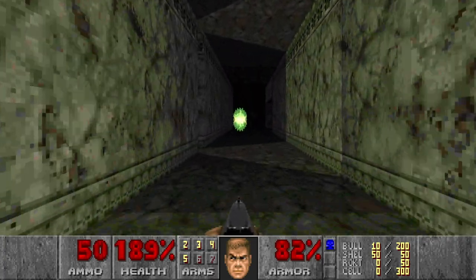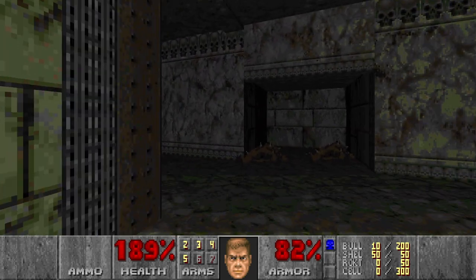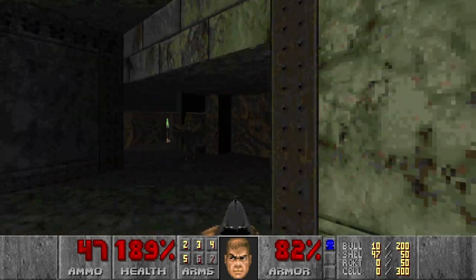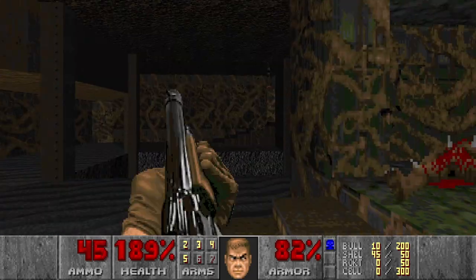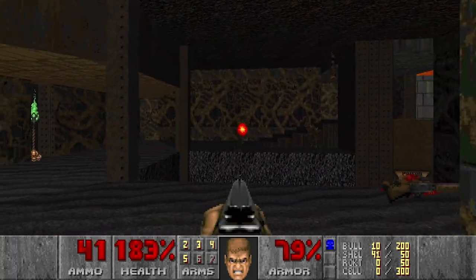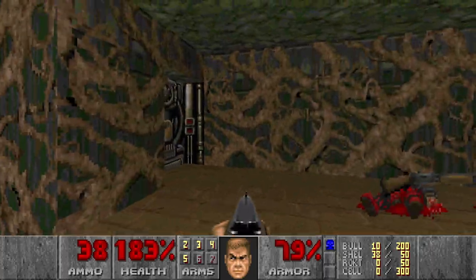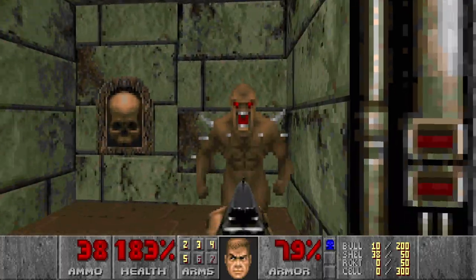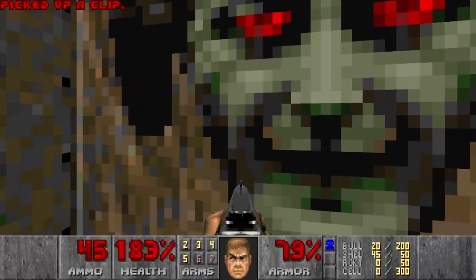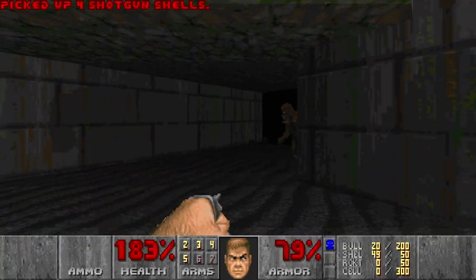Now this switch opens the door. And beware — there will be a specter teleported behind you, and a few imps. And now the final room. I think a few lost souls, a few imps, one shotgunner, and that's probably it. This is a normal exit with the final enemy. And then we can go to the secret exit. There will be a few specters here and a few last imps.